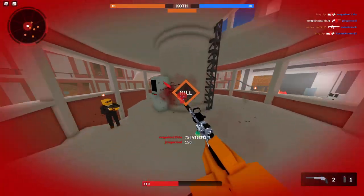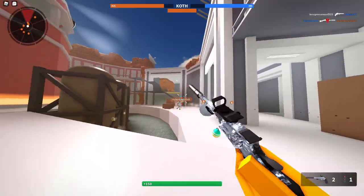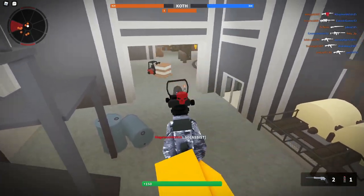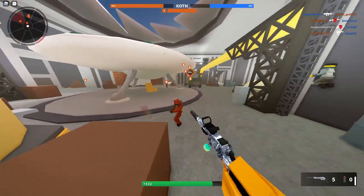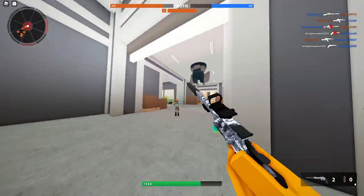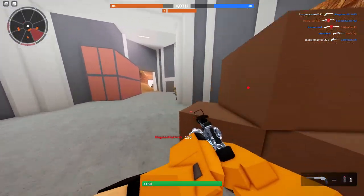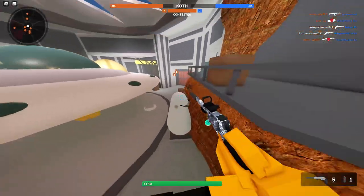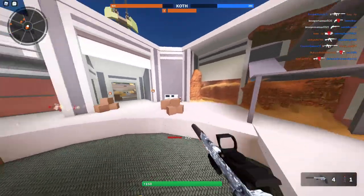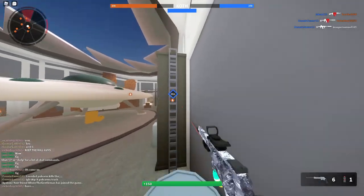I'll take the two-hit potential on the revolver anytime over the guaranteed three-hit every single time. Oh god — a great sword! We got a man with a great sword. I fear no man, but that thing scares me. We like hitting for the nice 50s. I am so bad — look at my aim with the revolver, it is absolutely trash. Just shoot in a straight line, Sam. Making all these unnecessary movements. How am I top player with the revolver, man?